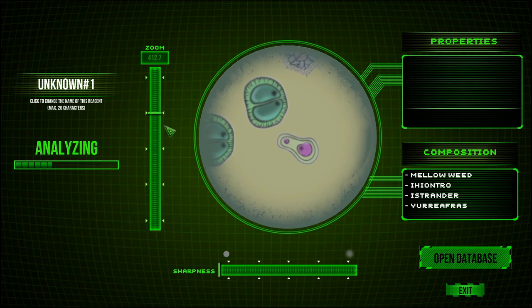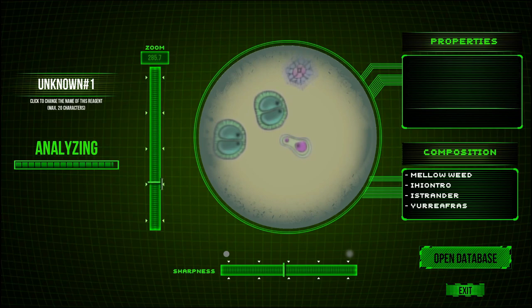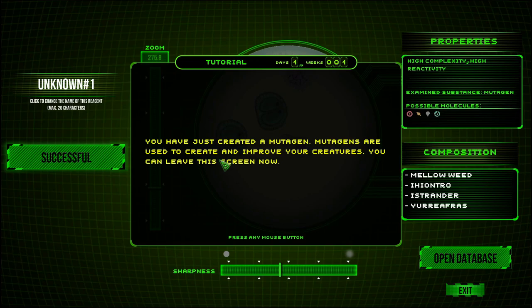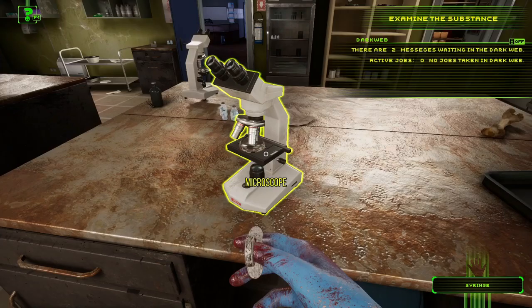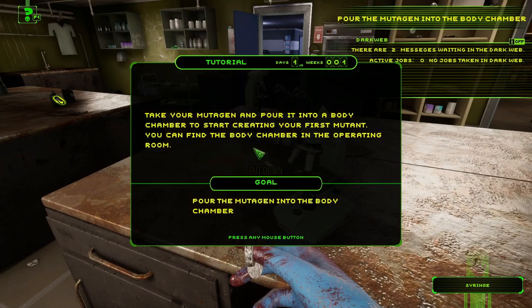Analyzing — it says 'mellow weed composition.' I can click to change the name of the region, max 20 characters. Open database. Scrolling to max out the analysis bar... adjusting sharpness a little. Successful! 'You have just created a mutagen. Mutagens are used to create and improve your creatures.' Let's name this one 'tutorial' in the database.